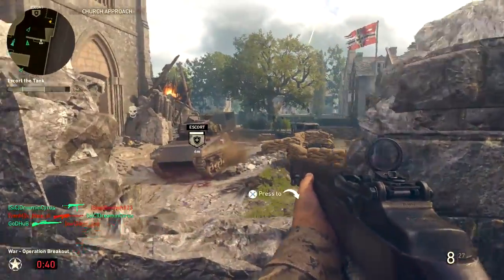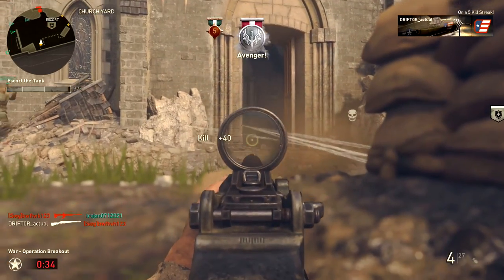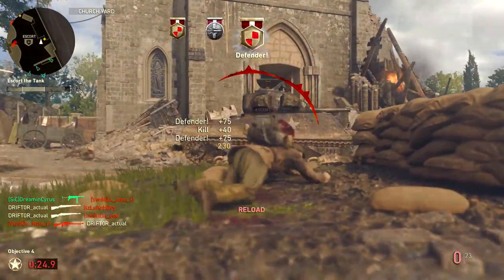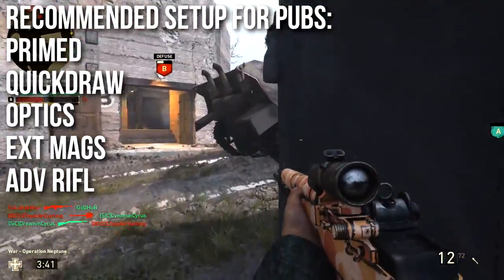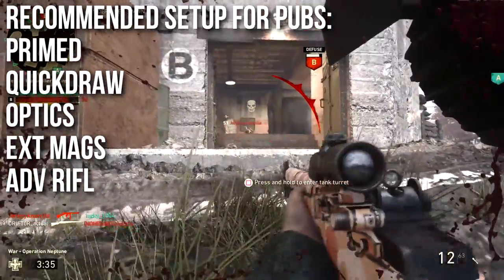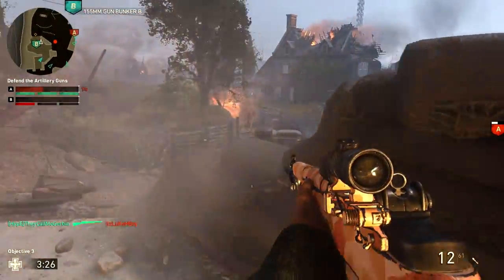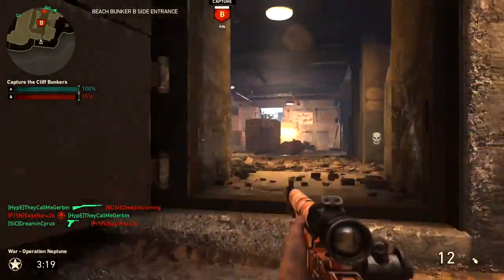Foregrip is nice as well. It's a small benefit in Call of Duty World War 2, but it is a benefit, especially on a weapon where missing a shot is so critical — it helps with gun shake. My recommended setup for public matches: Primed, absolutely essential to minimize flinch. Once you start flinching with the M1 Garand you're going to die. Quickdraw, so that since I'm posted up I can snap aim very quickly when I need to. Then optics, extended mags, and advanced rifling so I just don't ever have to worry about three-shotting people.